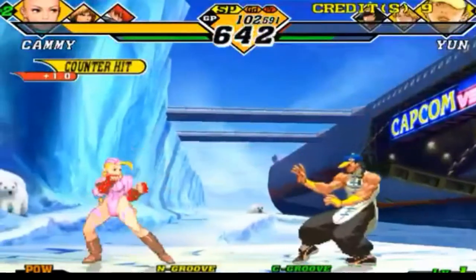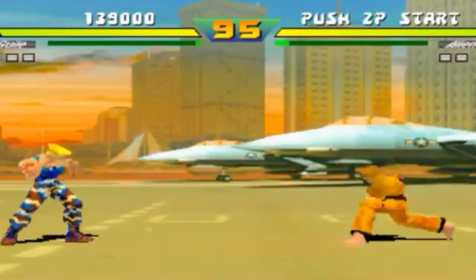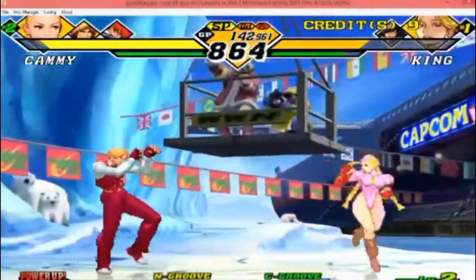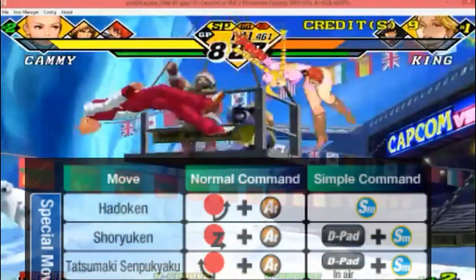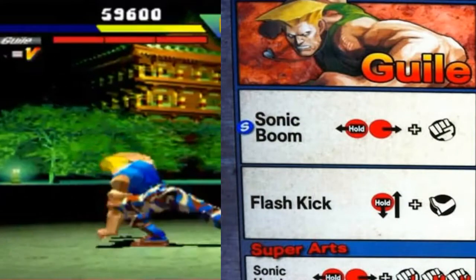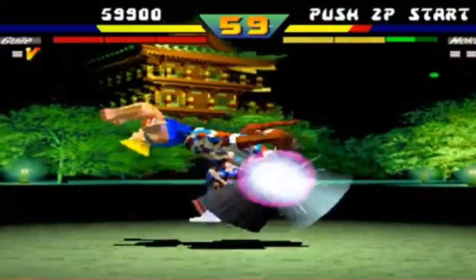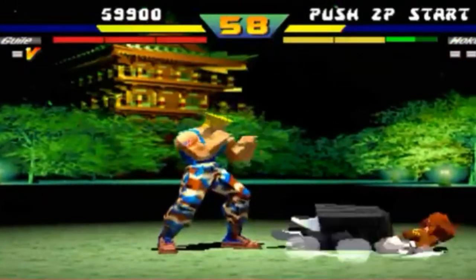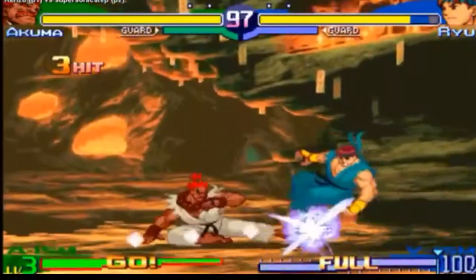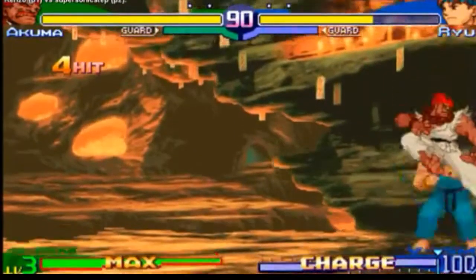Getting into these moves, we have moves like input moves, charge moves, and a mixture of the two. In 2D fighters, that should be a recurring theme as the basis for a character. Input moves are moves where it's like quarter circle forward punch for Hadouken, and charge moves are for moves where you hold back for 2 seconds or down for 2 seconds, and then do the corresponding input. Every character has a different move list, but each character will consist of these two — charge or input — it's either or.